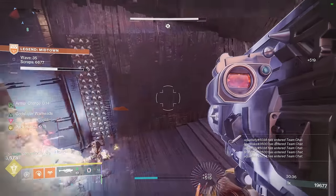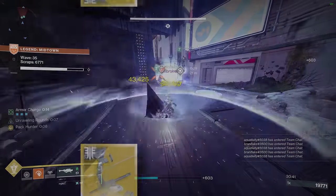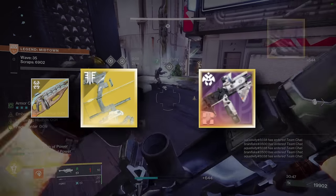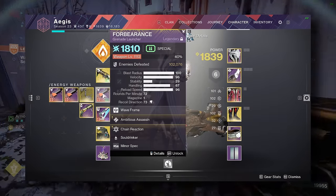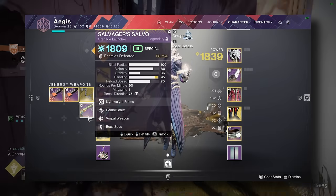Second, in PvE you'll often run into weapons that simply do the jobs of other weapons, but better. A good example is Trinity Ghoul — if you have a bunch of weapons in your vault that are essentially a worse Trinity Ghoul, then why have them? If you have a bunch of energy SMGs but you always end up using your Calus Mini Tool, then why bother? Treasure your strongest options, but outside of subjective preference, there's no reason to keep an inferior version of another weapon.